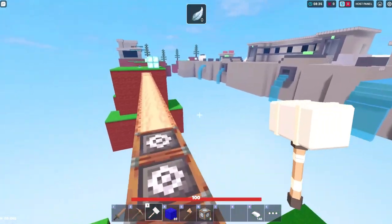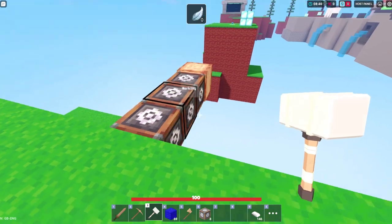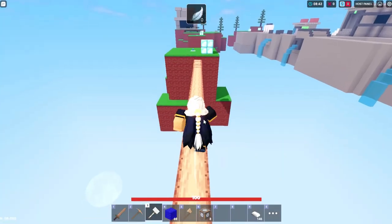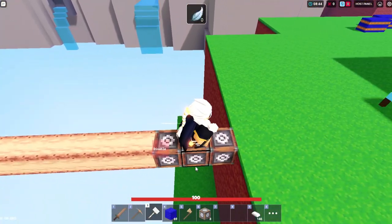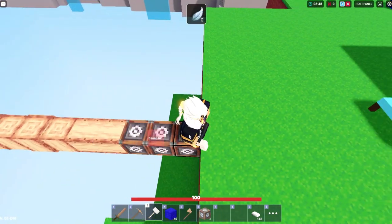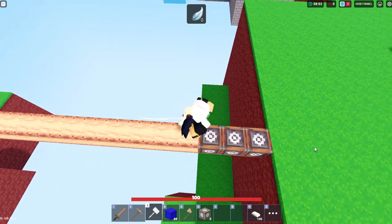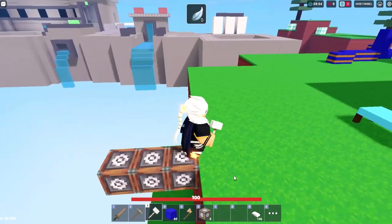Basically, it works like this: you click on anywhere, and afterwards you use the hammer, then it builds an automatic bridge. The thing is, it's very OP because you can enable it, disable it, and then you can stop people from coming across the bridge. It deactivates pretty quickly, so it'll be good for escaping from people.